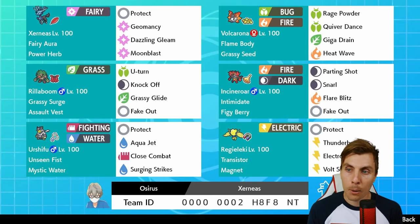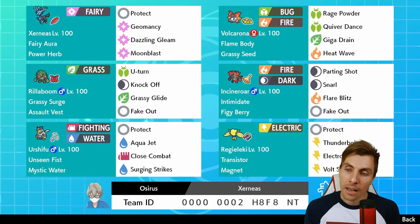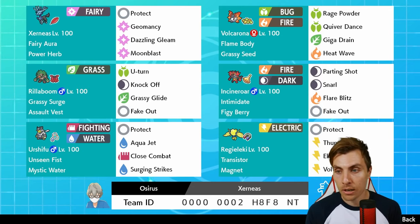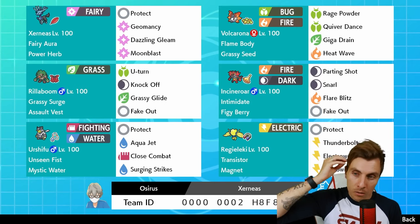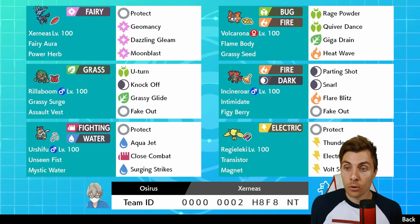You've got Volcarona — another very important component to this team with Rage Powder, which helps support Xerneas in tricky situations and gives you a really good matchup against things like Zacian because Zacian just can't really hit it for good damage, especially with that Grassy Seed boost from Rillaboom. You've got the double Fake Out in Rillaboom and Incineroar. Then you've got Urshifu Water-type with Mystic Water, which hits pretty hard and hits a lot of things in this format for really good damage — a nice Fire-Water-Grass core with good synergy that supports Xerneas really well.